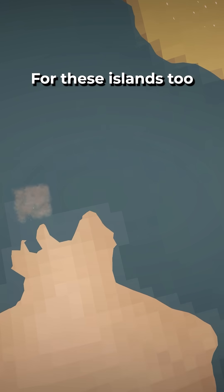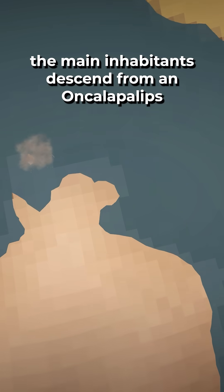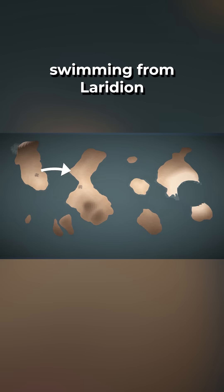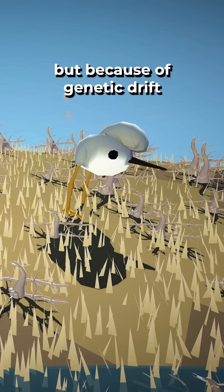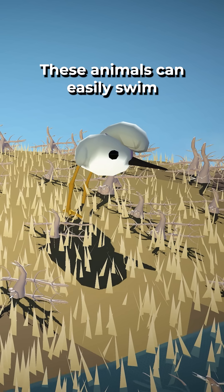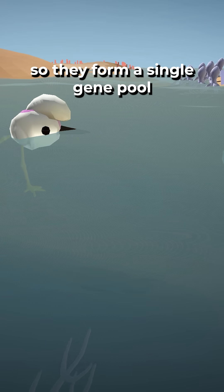For these islands too, the main inhabitants descend from an Oncalipalyps, most likely all from a small group of individuals swimming from Laridion. But because of genetic drift, they look notably different here. These animals can easily swim between the various islands, so they form a single gene pool.